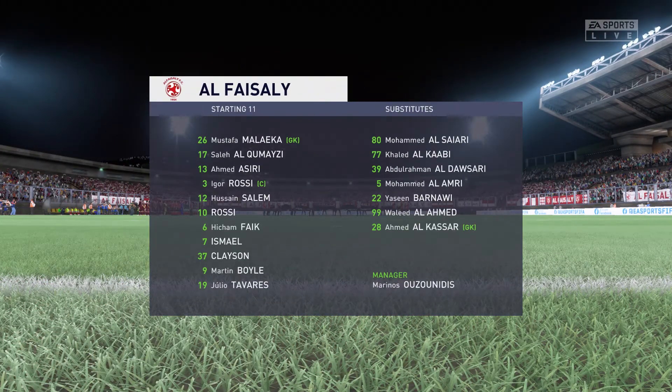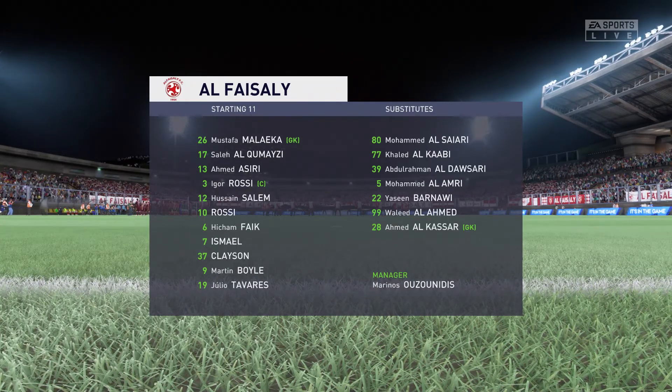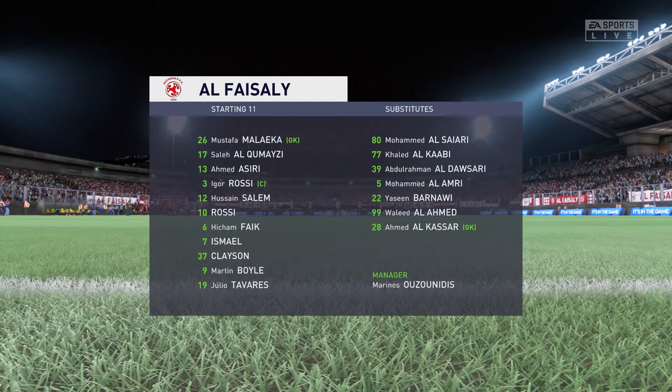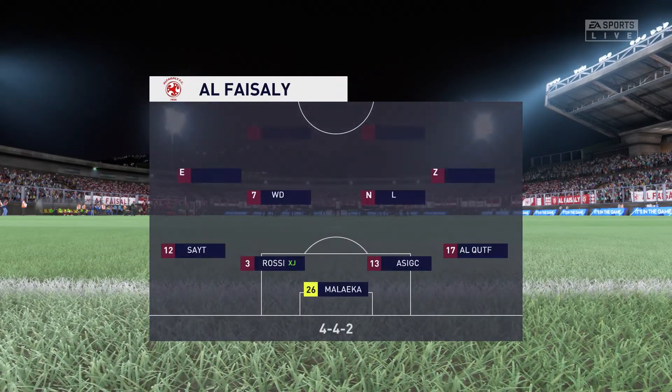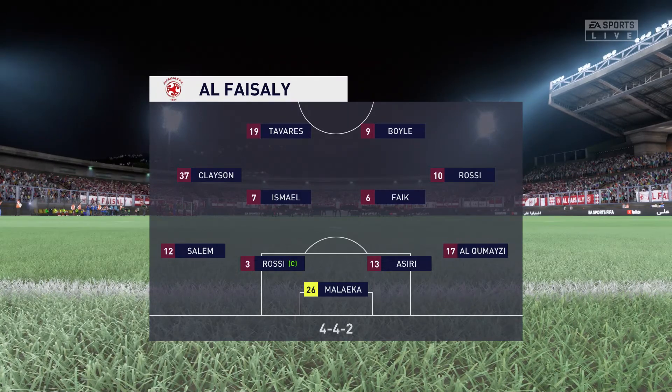So, the initial 11 for the home side. Well, it's the basic 4-4-2 formation, but played well it can be really effective. And key to its success are the wide midfield players. They have to be fit, they need to be able to run with the ball, and they need to double up with their full-backs. It's a really tough role for them.